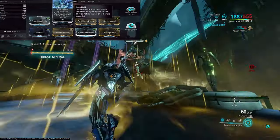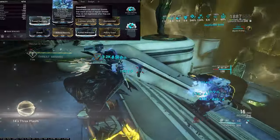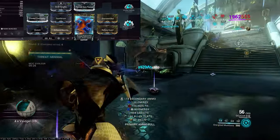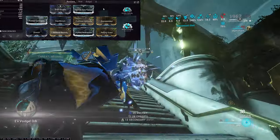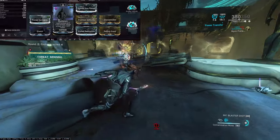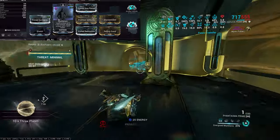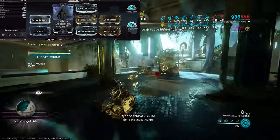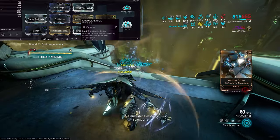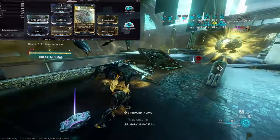Onto the build. I have Brief Respite for shield gating, which pairs with Rolling Guard. Primary Direction gives me better shield gating time — those three mods are my survivability. That frees up slots for range: Stretch and Overextended. I have Equilibrium, which is a fantastic mod for keeping energy up. Prime Continuity for Duration. And I have Precision Intensify — a new ability mod that I think is very fun.